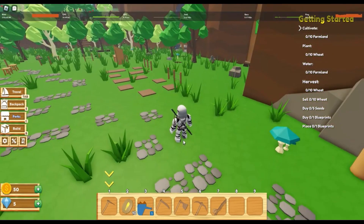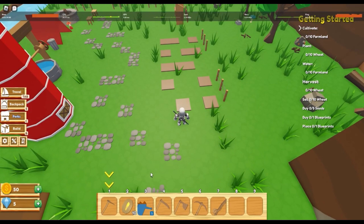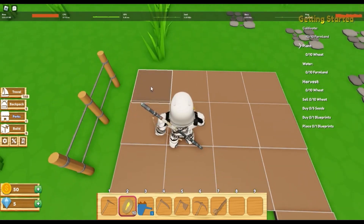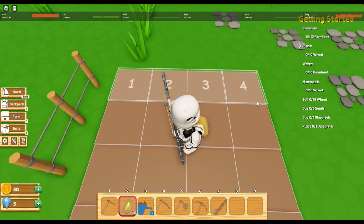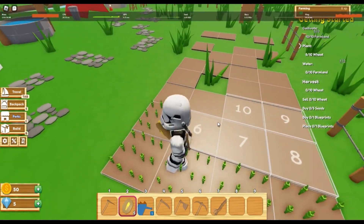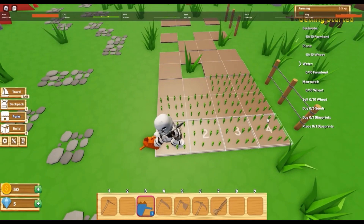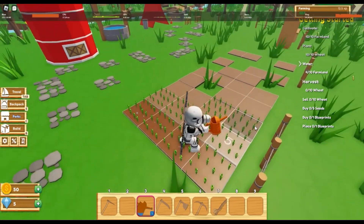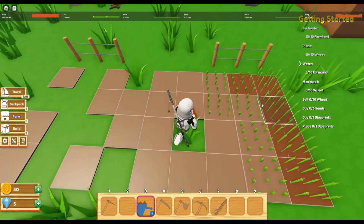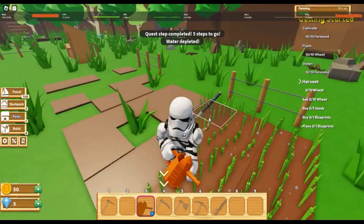We'll start by doing the tutorial thing. We have to cultivate something and do it 10 times. Now let's plant 10 wheat — don't know why. I have actually played this on my other account so that's why I know some things. We just need to do this now; I've played this to test it, and the account I'm on right now is my main account.